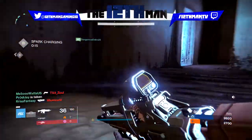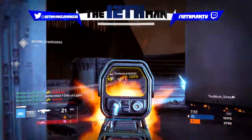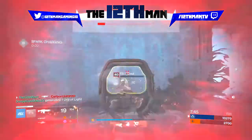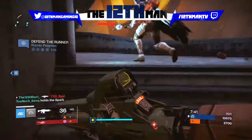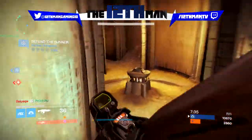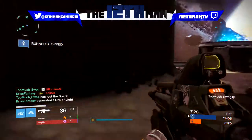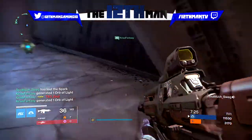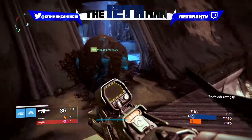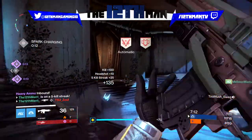With that said, the Hakan's Hatchet is still a very good auto rifle. I have not used it in Trials yet, and I got it just as Iron Banner ended, so I'll probably use it in the next Iron Banner. I would definitely recommend picking up this weapon if Lord Saladin sells it again. If you get one in a drop, look at all the perks — if it has a really good roll for stability, keep it and use it, because this is probably one of the best auto rifles in the game.